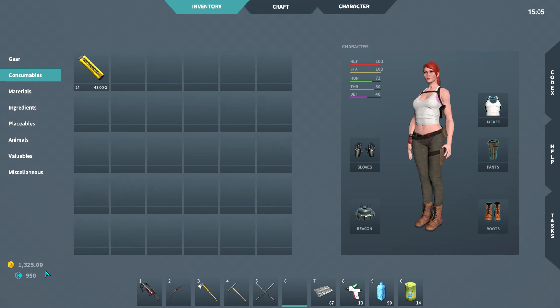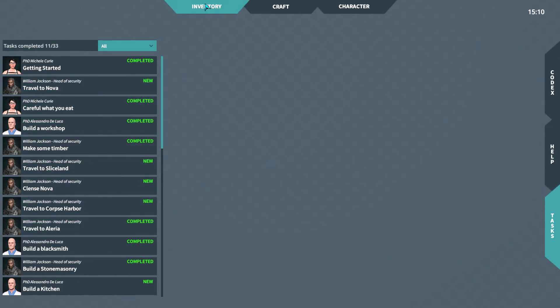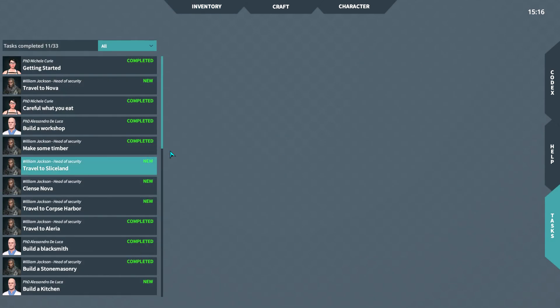If we go into our inventory, you can see I suddenly have this special new currency — I actually have 950. And if we go down here and press tasks, you can see we have all these special tasks, and these are what give you that special currency. Now I'm not quite sure where we can spend it. I think we're going to try and go to Corpse Harbor and see if someone there is going to sell us something with this, or maybe it is somewhere else in the game. I don't think it said that in the patch notes when I skimmed through them, but I might have overlooked it. But anyway, there's all these new tasks.